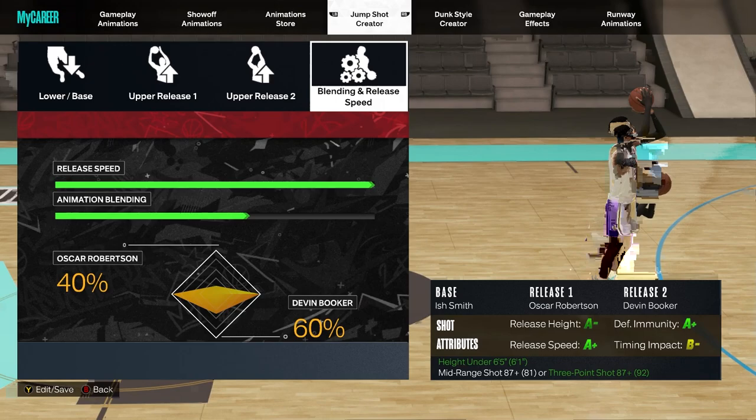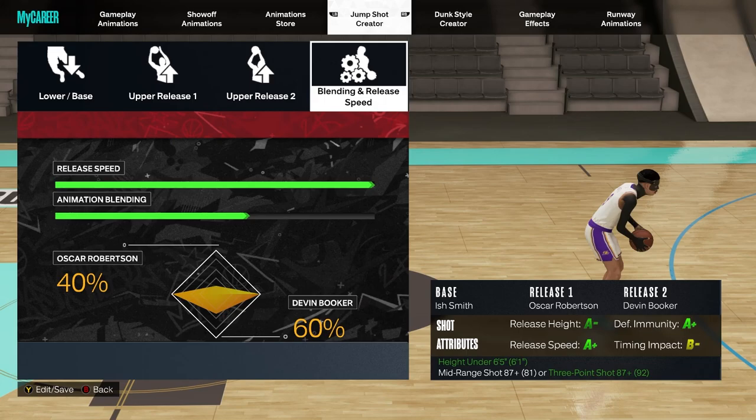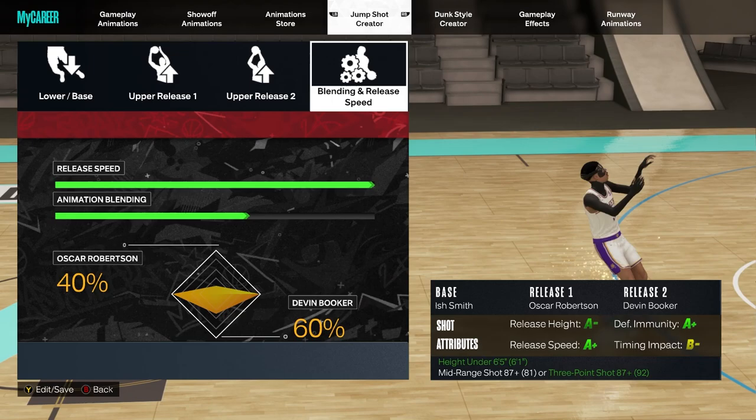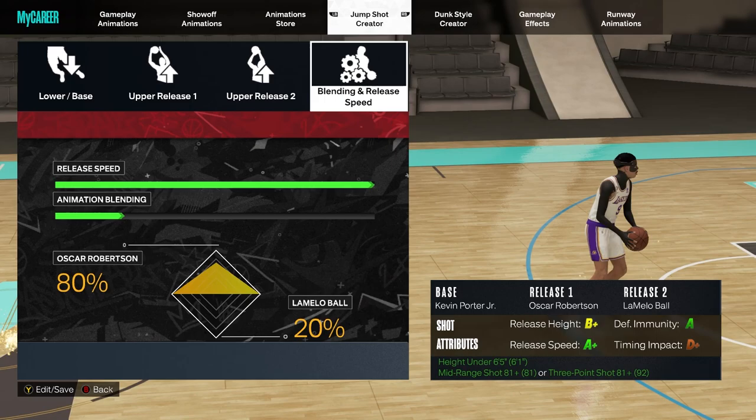A base y'all probably never heard of — Ish Smith. Look at the grades. Pair it up with Oscar Robertson and D-Book. Another good release two is Kobe Bryant or even Cole Anthony. These are really good release twos you can blend in. I would usually keep my release one as Oscar Robertson unless you're a bigger guard.